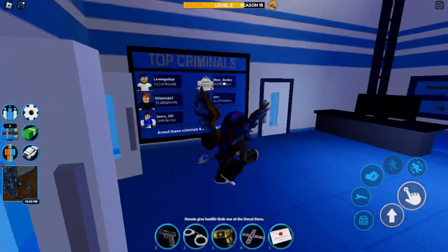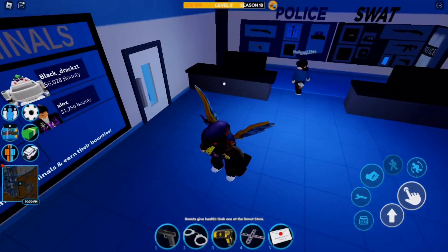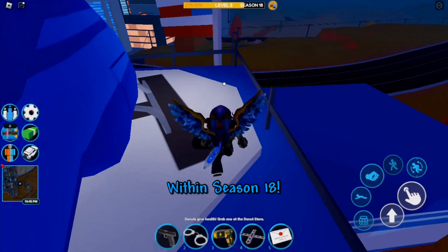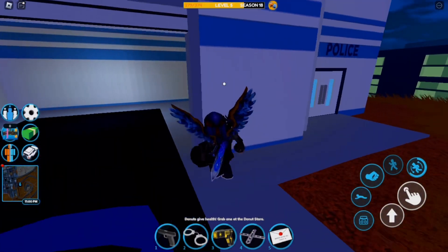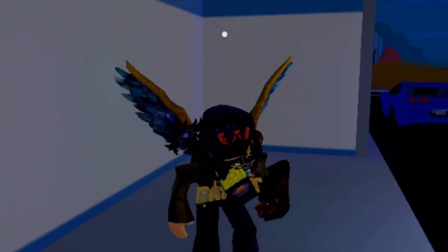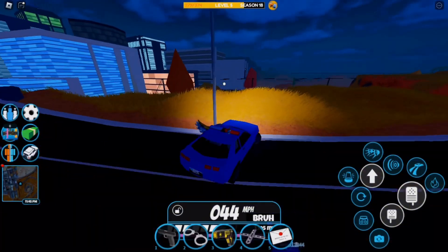I do want to clarify that only a few people have reached Level 5 as of today, so if you see someone with the full spoiler they might have reached Level 5 very early within Season 18. The Bull Spoiler can only be obtained if you reach Level 5 in Season 18 with the Season Pass, and the Season Pass is only 399 Robux, so you don't have to spend that much.